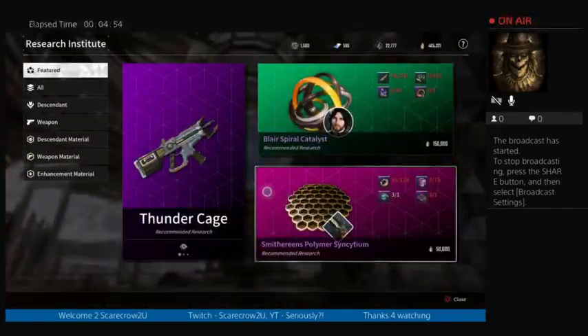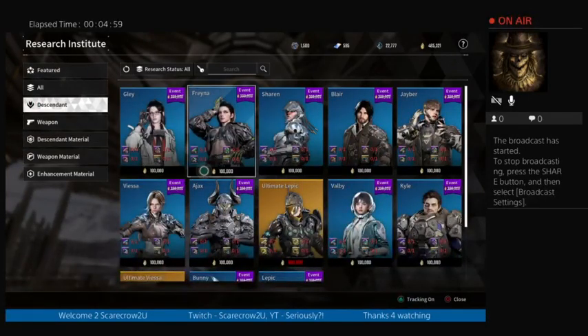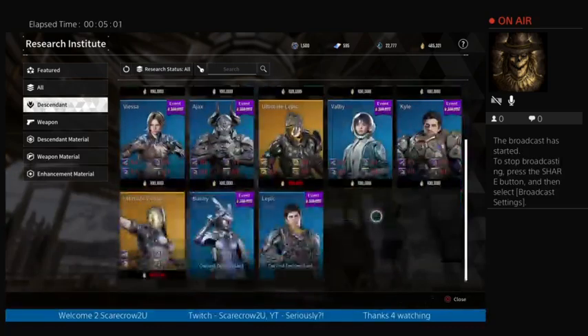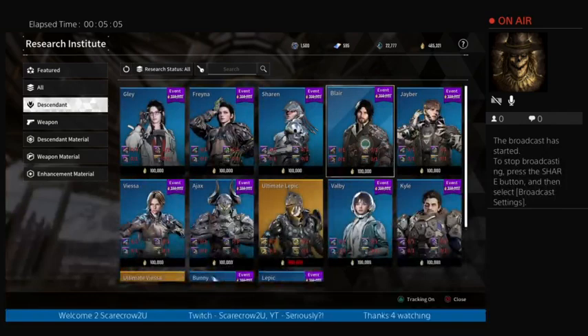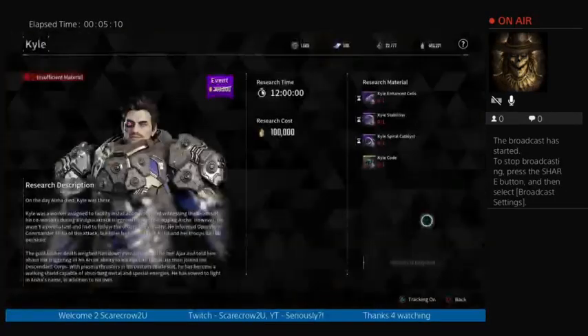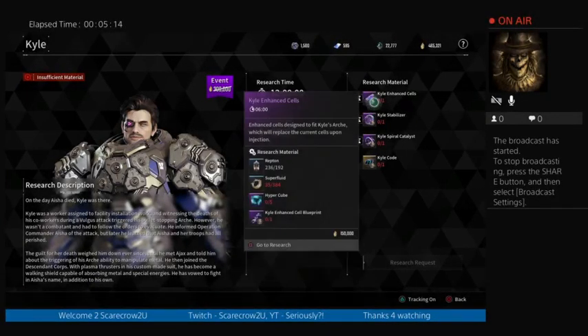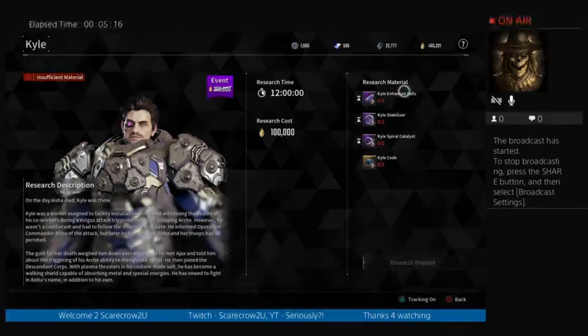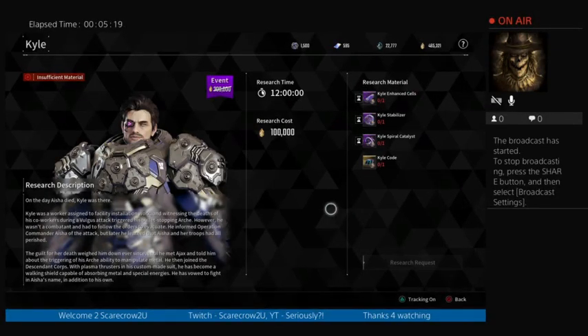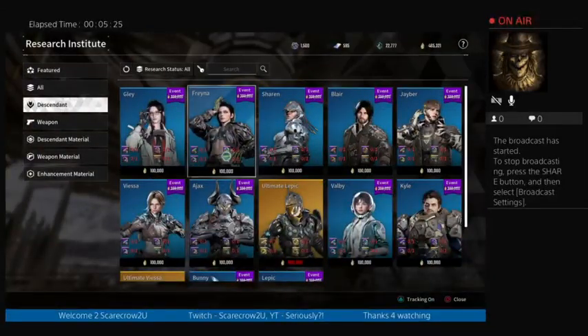They call it research, but it's basically a way to acquire your descendants. You can purchase them with your currency. If you've ever played Warframe, you've gotta collect the different components — one, two, three, four. Here's Kyle for example — his description, and they're all like that.